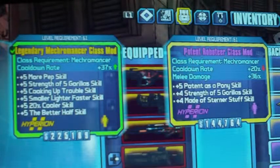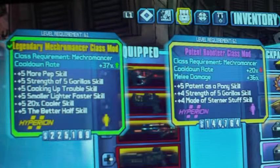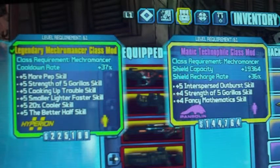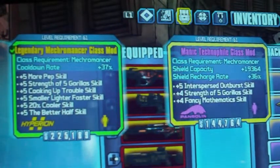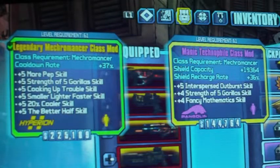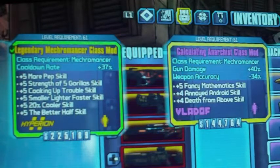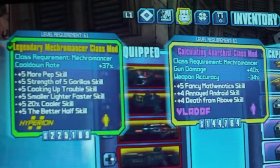The Potent Robot Tier: cooldown rate 20%, melee damage 36% — not bad. The Technophile class mod, the shield capacity and shield recharge rate boost is pretty good on that one. You also get the Strength of the Gorilla skill and the Interspersed Outburst skill — pretty good. The Calculating Anarchist: gun damage plus 40% just for yourself, weapon accuracy down though.